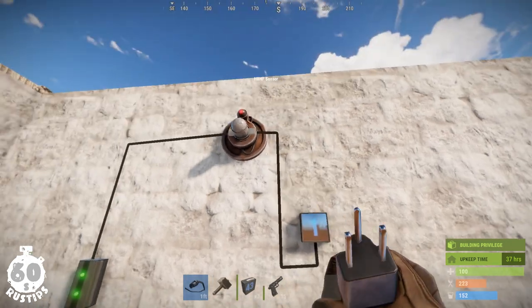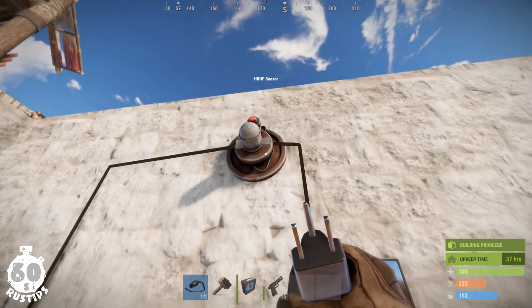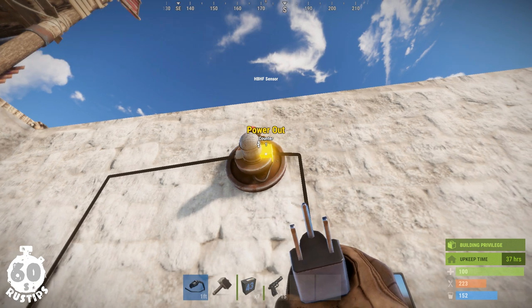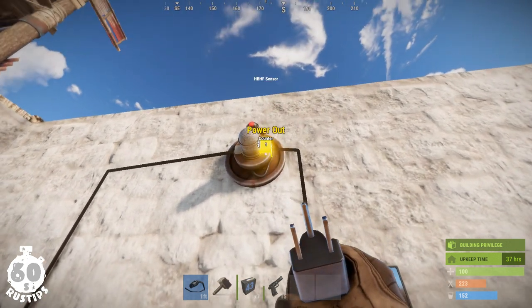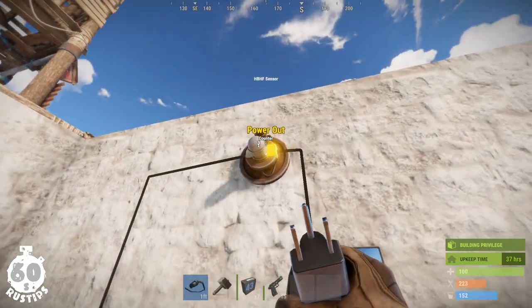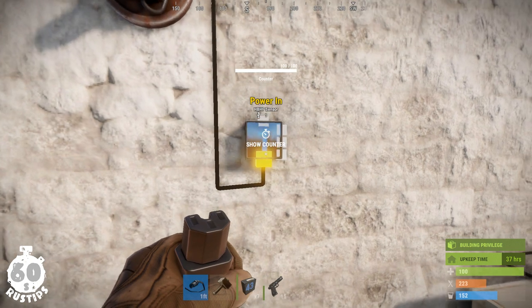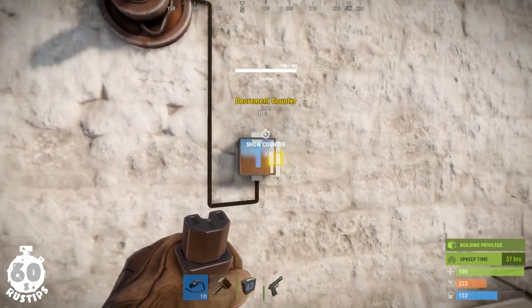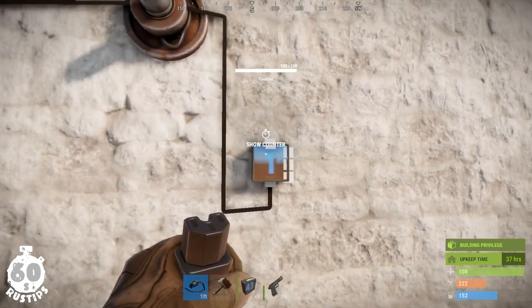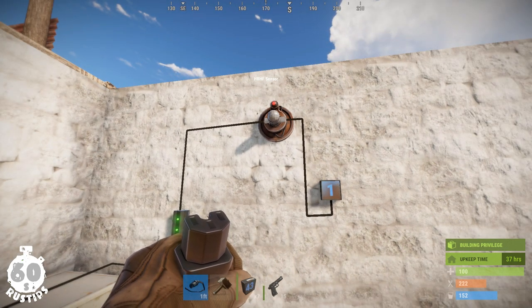Another great combo is the counter with the player sensor, or HBHF sensor, which gives an output equal to the number of players it is sensing. So if it is sensing 3 players, it will pass a power of 3 into the counter, and the counter with the pass-through function can display how many players are around your base. I've gone through a complete example in my HBHF sensor video, so feel free to check it out.